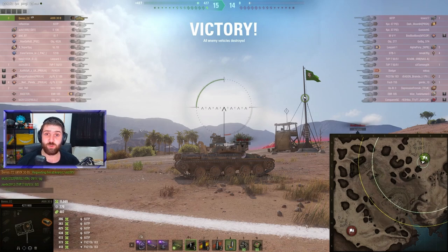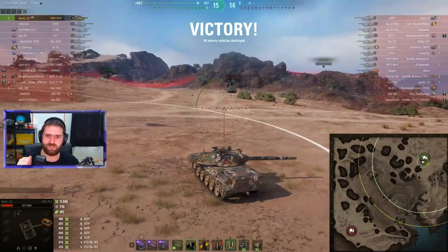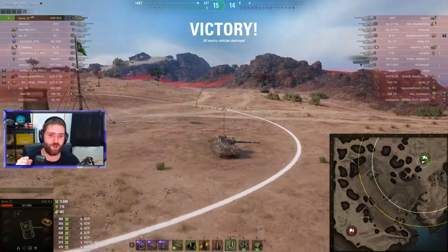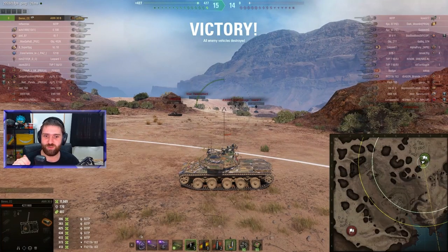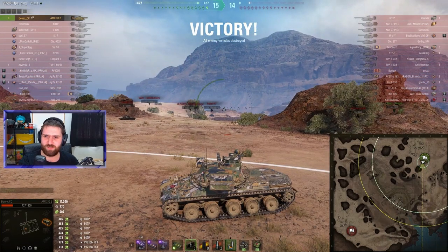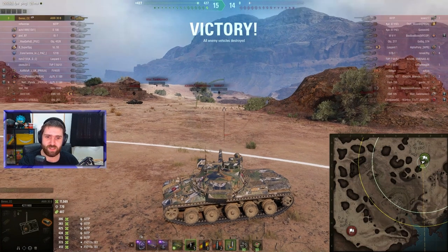Going towards the west at first, actually getting caught out — the game did not start as planned, losing a lot of HP and having to fall back. But when falling back, going into the right positions to get shots, then towards the northeastern corner going into the bush, spotting, falling back, and shooting. Using the mechanics as you should — go into the bush, spot, fall back behind the bush and fire. You should not fire from inside the bush. Going after the FV's cupola, switching to APCR to save heat against the 60TP. Amazing stuff by Benso.